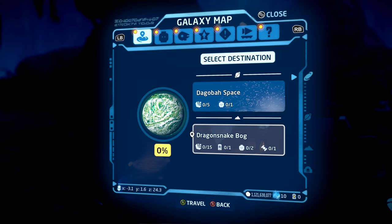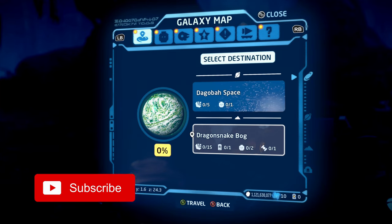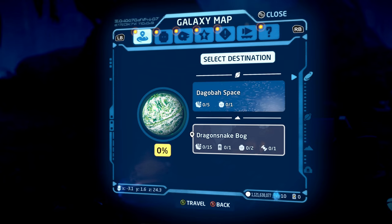I'm going to be showing you how to do all the puzzles as well as the location of the data card in Dagobah's Dragon Snake Bog within LEGO Star Wars: The Skywalker Saga's Galaxy Freeplay. So let's go ahead and get started.